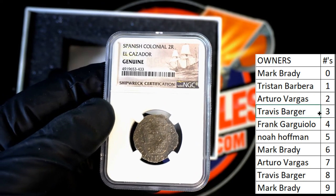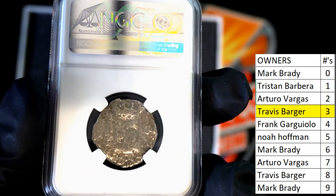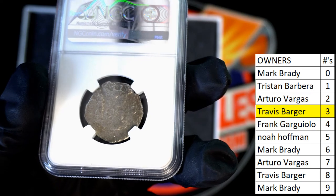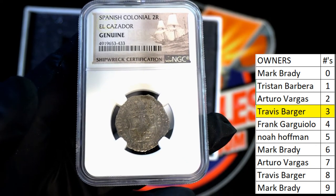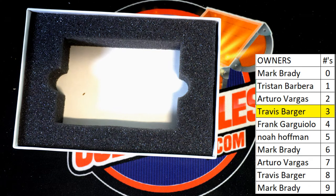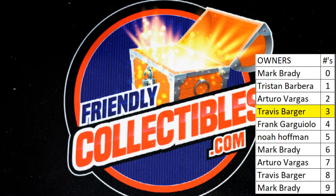That's going to go to Travis. All right man, Travis B, that is you tonight — that's awesome. Let's check the back here. Got a little pitting and stuff — not a bad character. Yeah, awesome — that's the El Cazador, genuine Spanish colonial 2R. Nice. All right, let's do it again. Good stuff guys — I'm real impressed with that, to be honest. Thanks guys for joining. That was Box 10424.